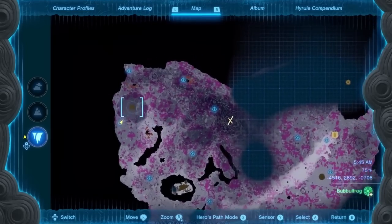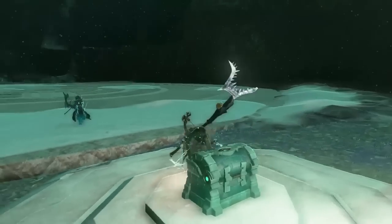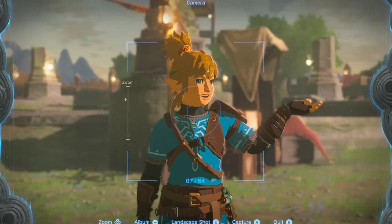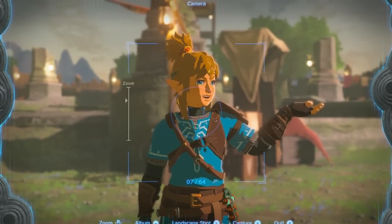You will also encounter slightly stronger bosses on such platforms if you're far enough in the main story. For each boss you defeat the first time, a chest spawns giving you 100 Zonite energy crystals, which is a complete battery expansion. As you can see, farming batteries can be much faster than initially thought.